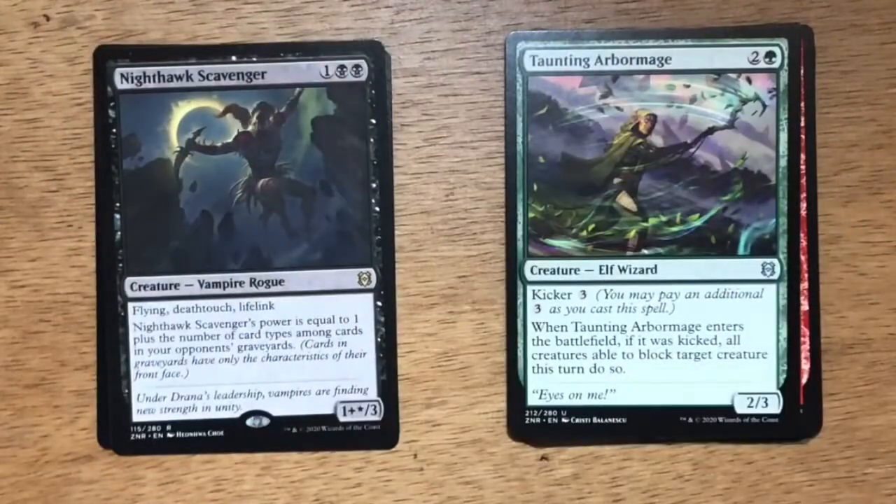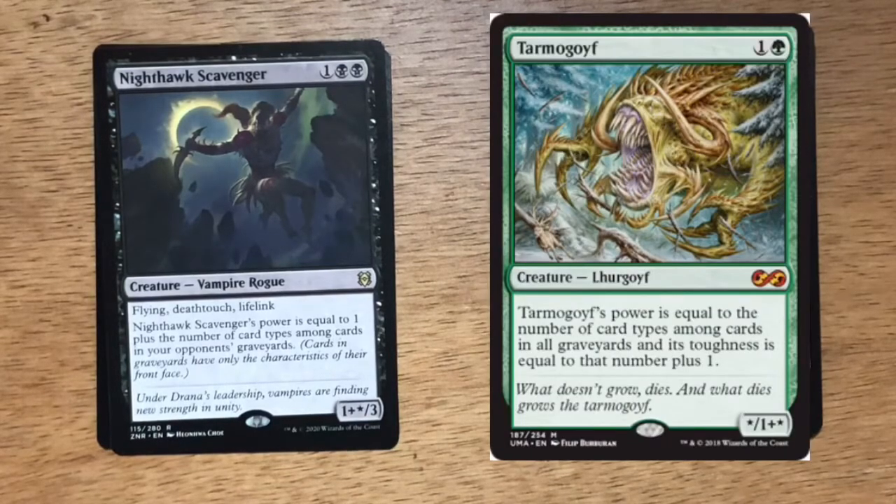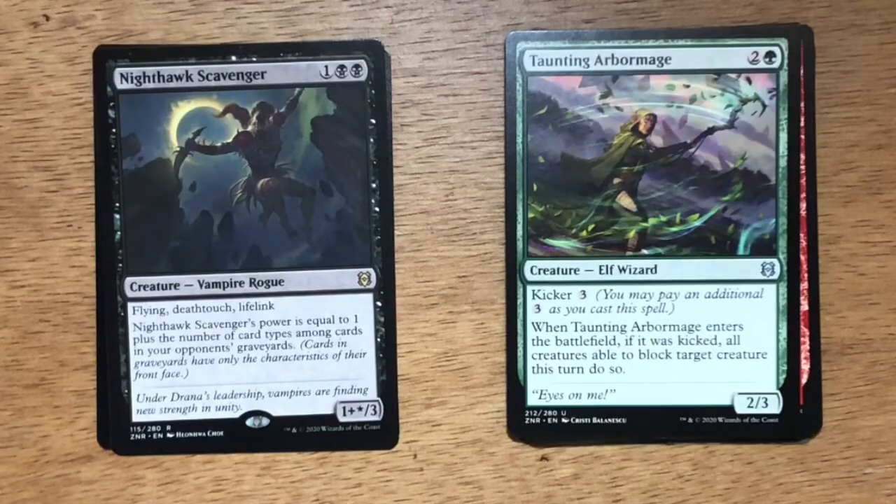Oh wow, this is crazy. So I only picked up two of these set booster packs, and in the last video I pulled a Nighthawk Scavenger — in this video I pulled another one, which is cool because I want a playset. In our playgroup we just play with the cards we pull from packs or our booster box draft, so already having two in two packs is pretty cool. Nighthawk Scavenger — three mana, one generic and two black. Vampire Rogue at 1+*/3. It has flying, deathtouch, lifelink. Its power equals one plus the number of card types among cards in your opponent's graveyards. This has a very similar effect to Tarmogoyf, except it only affects the power side and only counts the opponent's graveyard. I think with the blue-black mill theme, Nighthawk Scavenger can do a ton of work.